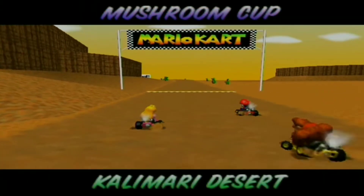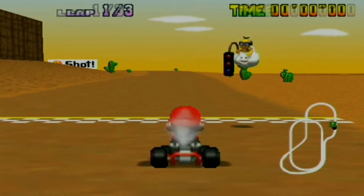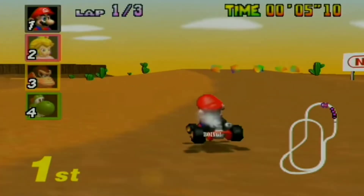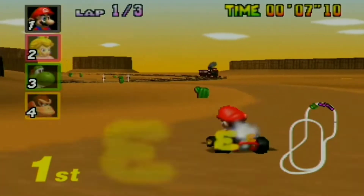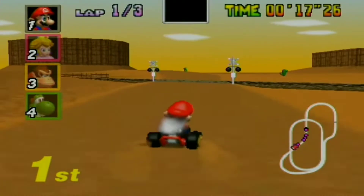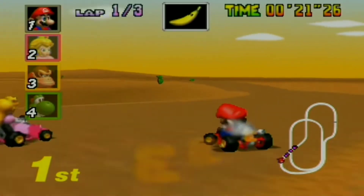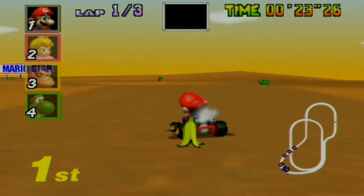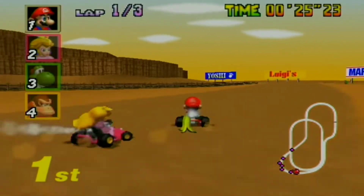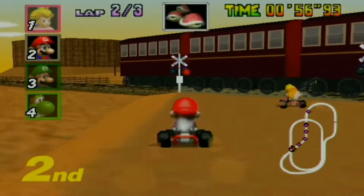At number 9, we have Calamari Desert from Mario Kart 64. This is one of the most relaxing tracks in the Mario Kart series. The track design for the most part is pretty flat and the road only waves up and down a few times throughout the course. However, because the track is pretty short and there's a lot of wide open space on the road and on the side of the road, it allows for a lot of action to happen in the middle and it can let you pull off some sneaky shortcuts. Then you've obviously got this giant train that travels around the track trying to get in your way.